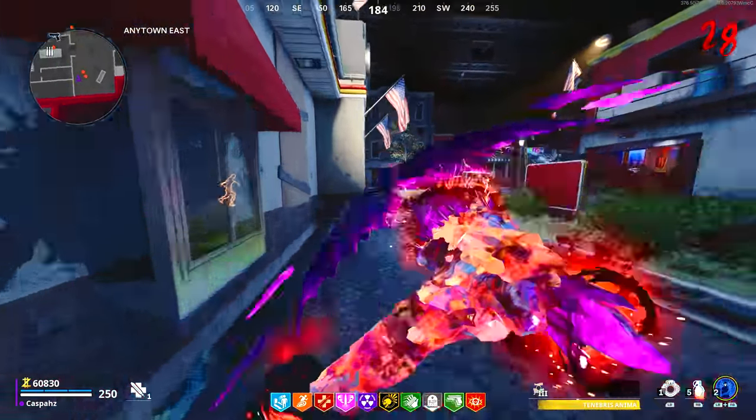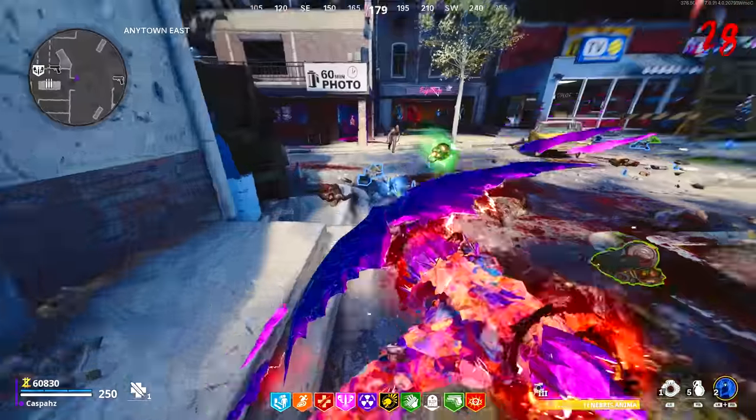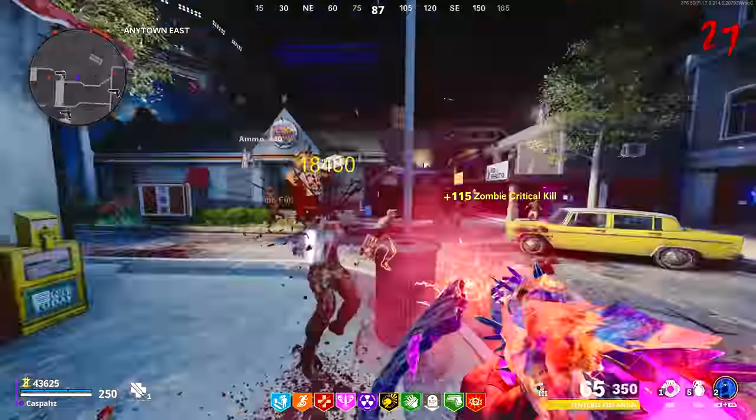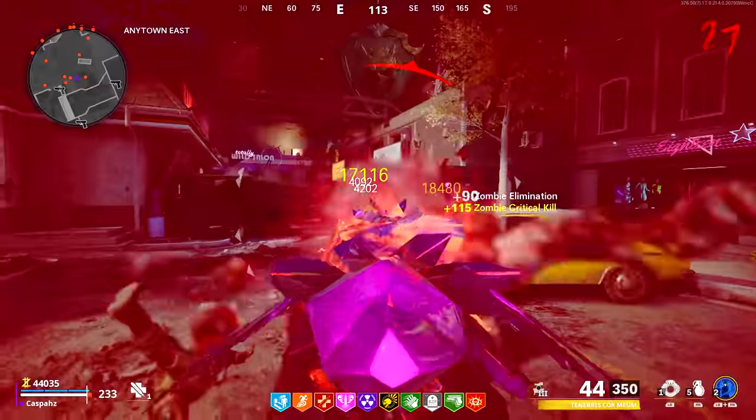When you kill zombies with the axe variation, they will drop volatile crystals which are going to be highlighted in a blue aura. These crystals will recharge the gun version of the wonder weapon, which we will go over now.